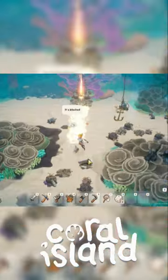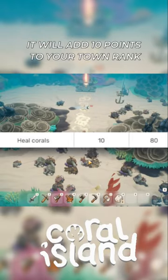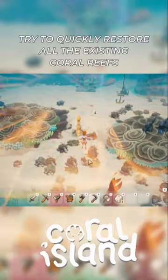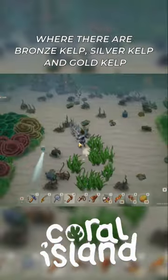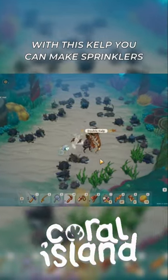Did you know in Coral Island, for every coral reef you restore it will add 10 points to your town rank? Try to quickly restore all the existing coral reefs so you can find lots of kelp — there are bronze kelp, silver kelp, and gold kelp.